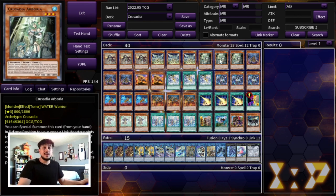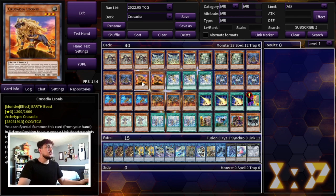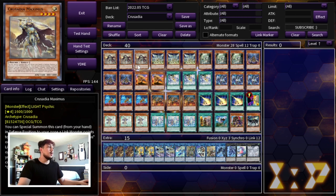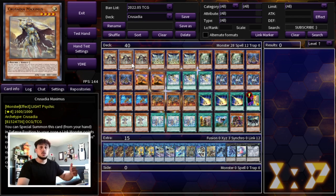Three Arborea as well — Arborea has a graveyard protection effect which is really, really nice. Three Reclusia — Reclusia is really good because it can pop cards, especially in a going-second deck like this. Then two Leonis. Leonis is essentially the worst one in the deck; it lets you do piercing damage. That can come up which is why you still play two, but you don't need it as much as the others. Maximus also has an effect where if it's pointing to a monster you control and a link monster battles it, it pretty much does double the damage — this is what pushes you to OTK really easily.